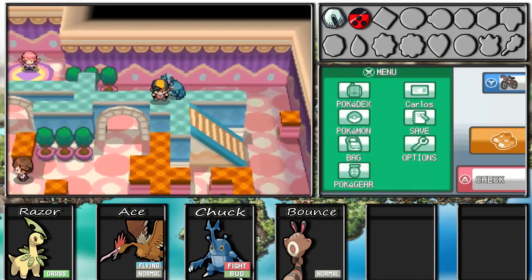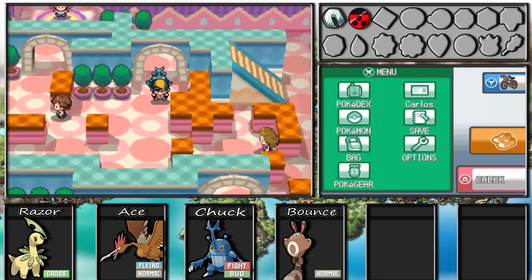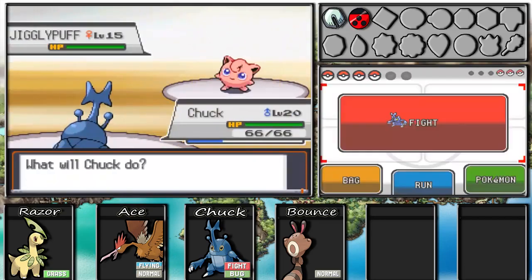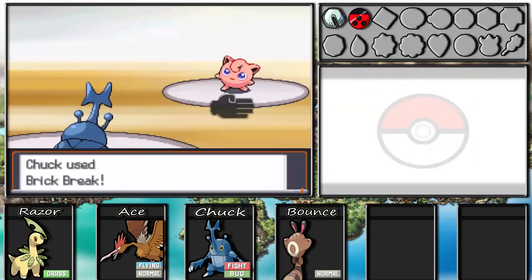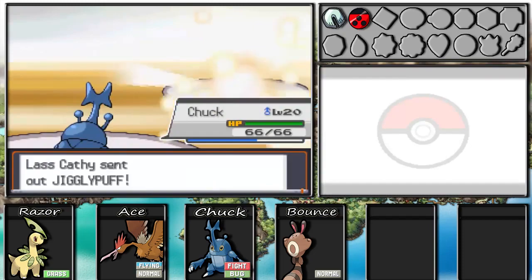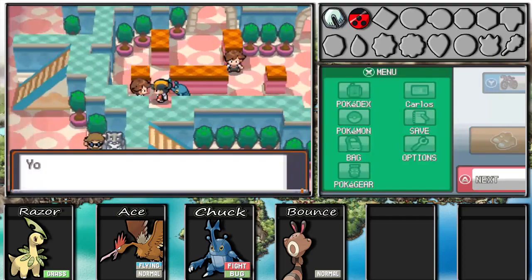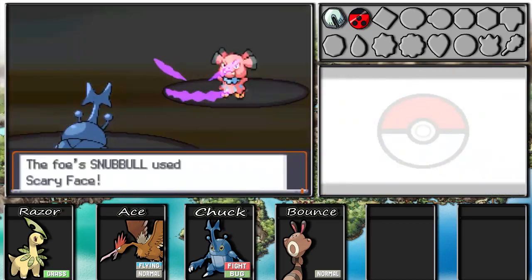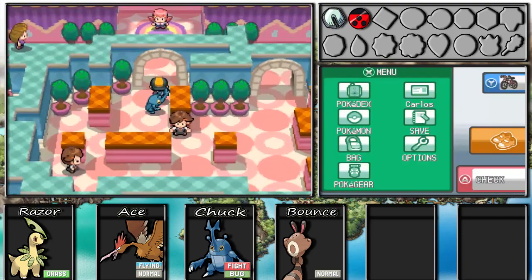As you can see, we're just going through all the gym trainers because it's extremely easy. If you have a Heracross at this point, you can basically demolish Whitney. One trainer has a Jigglypuff - the sprite actually looks pretty cute. Another trainer just has a Snubbull. With that, we can head straight to Whitney.